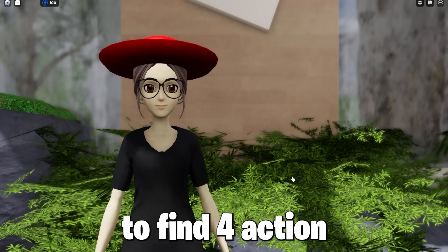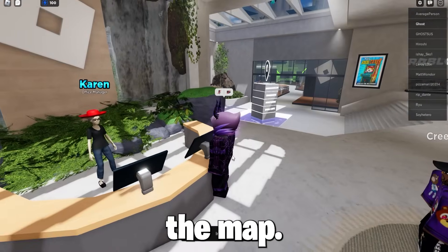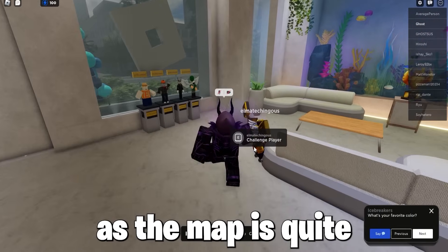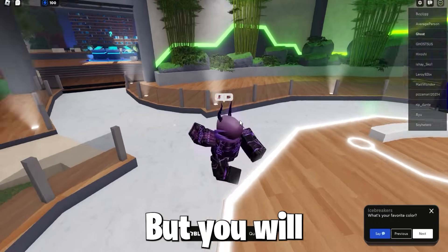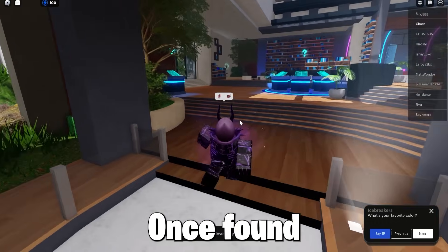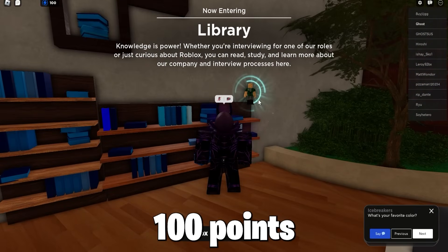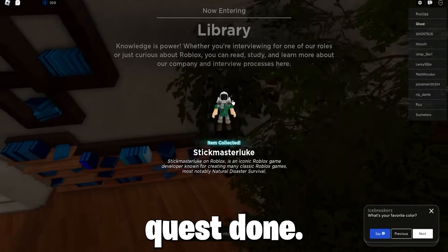For this quest, you will need to find four action figures around the map, so just follow where I go to find these four action figures, as the map is quite hard to get used to. But you will get used to it, so follow me. Once you've found all four action figures, go back to Karen to get another 100 points for your quest.